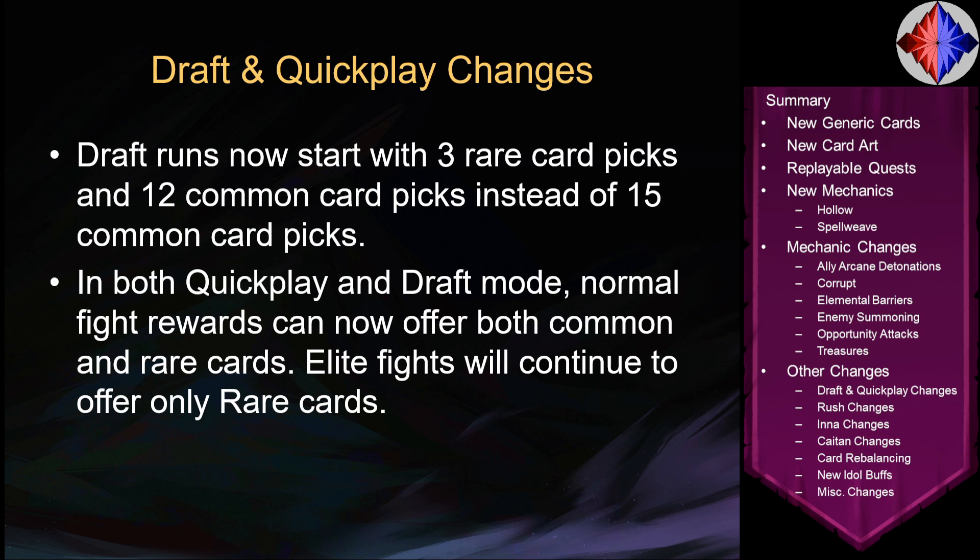Next, Draft and Quick Play changes. Draft runs now start with 3 rare card picks and 12 common card picks instead of 15 common card picks, making Draft a little bit more exciting and slightly less consistent with more variation in starting drafts. Also, in both Quick Play and Draft mode, you can now get rares and commons after normal fights instead of only commons, which should make Draft and Quick Play more dynamic and varied in what you end up getting.